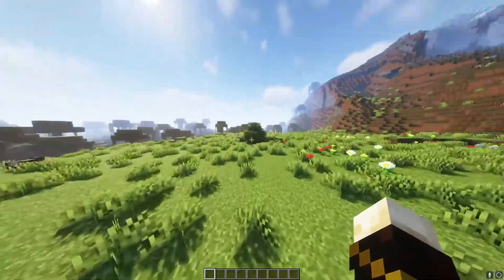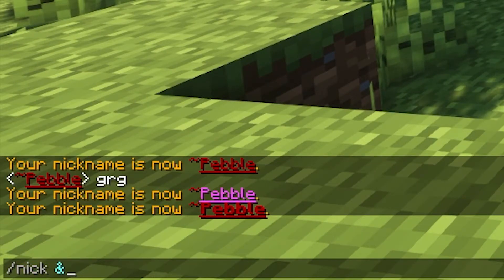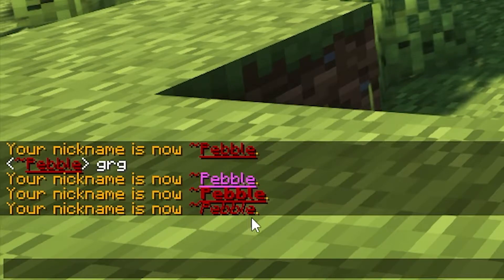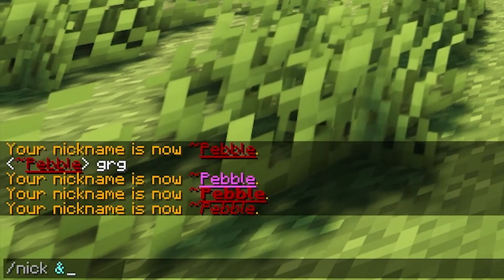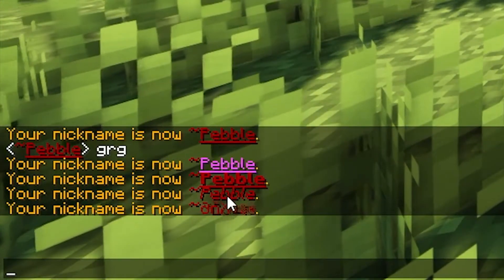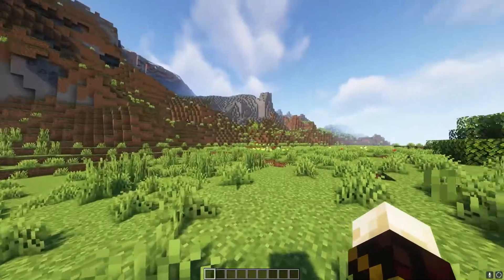I'm going to show you two more things: italic, and something I like to call scrambled. For italic, do /nick then & then the letter O, and then your name. As you can see, it is now in italics. For a scrambled nickname, do /nick then & then the letter K, then your word. It doesn't really matter what you put, as it just becomes a mess of different letters and characters — they're not really going to be able to read it anyway. That's all for colors and formatting; I'll leave a link in the description to all the different formats and colors you can use.